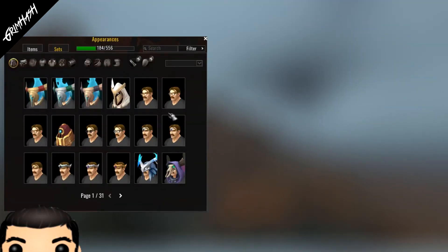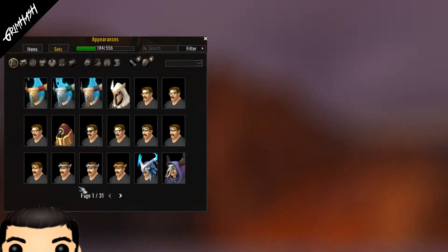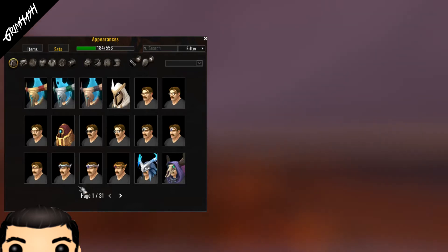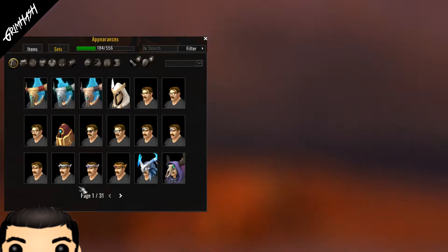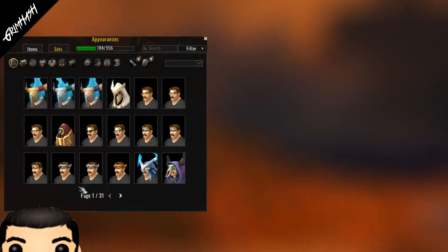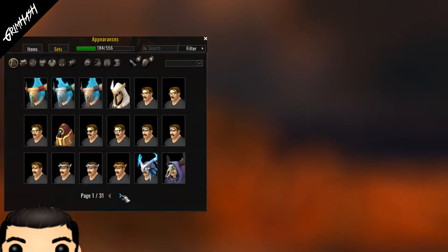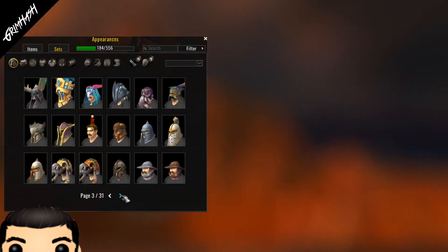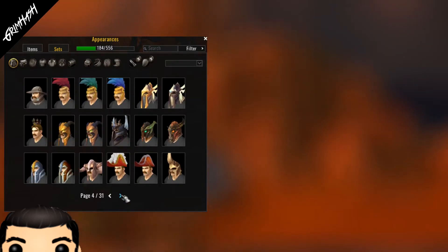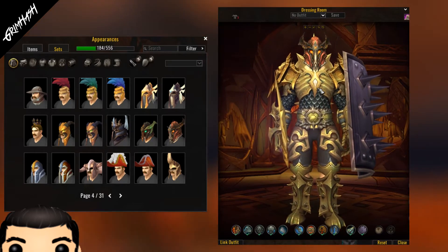Let's get into our appearance. Now, I will say we're going to first off just break the rules. I normally don't like multiple sets of the same tier piece, because they're redesigned to go together, but with this transmog in mind I just thought the Nighthold set is going to be perfect for this. So that's the one we're going to go for to start with — we want the head and the shoulders from that set. Already you can see why we're going with this.